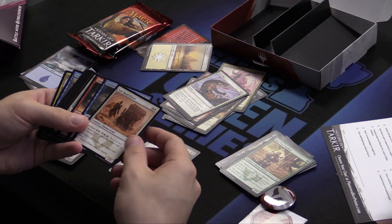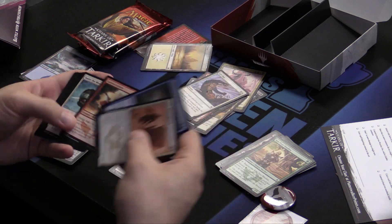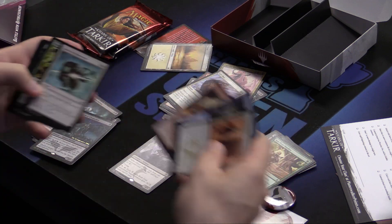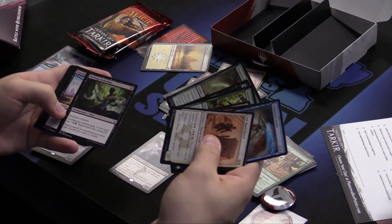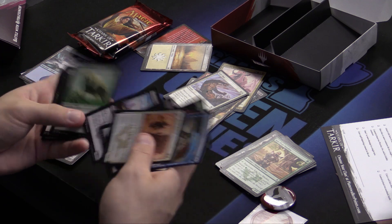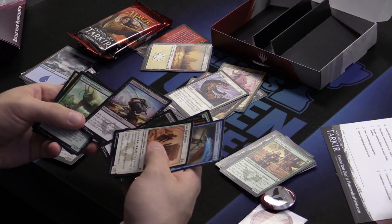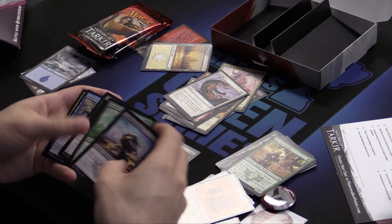Here we have Salt Arrow Patrol. This guy is good — 2/5 for four that has Outlast. Outlast if the games go long, which looks like we're kind of getting a longer game with this deck. Ride of the Serpent kills a guy. A 3/3 for four with first strike if you pay the mana, which you're probably paying for the first strike if you're attacking. It's not so much that you can pay for the first strike, but that you threaten the first strike.